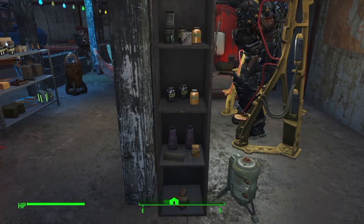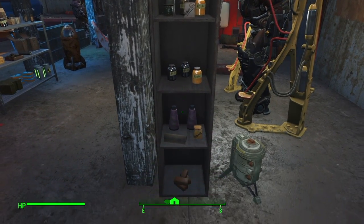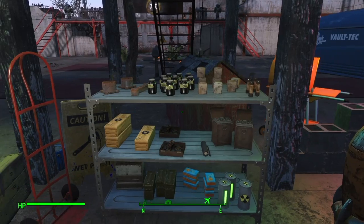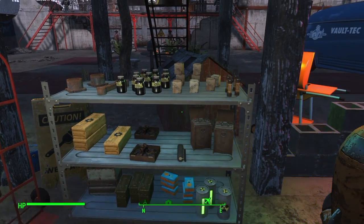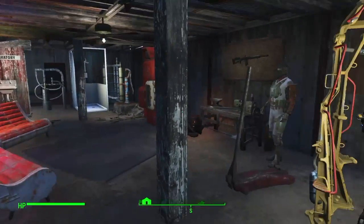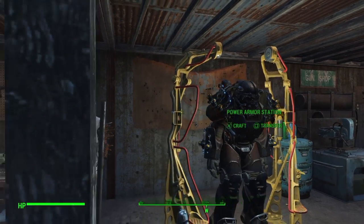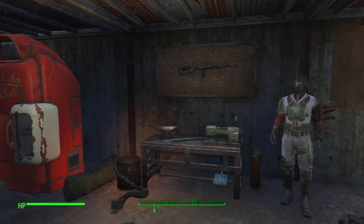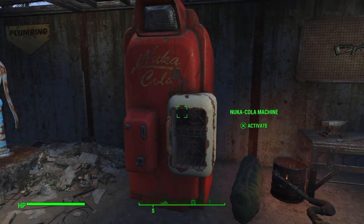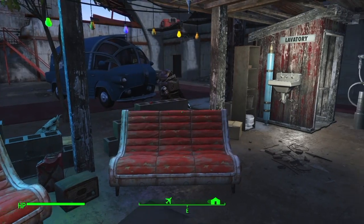Here's what I spent most of my time doing — just putting shelves in and putting all my supplies in the shelves. Takes a lot of time to do these shelves, putting one item at a time. Got my oil, springs, screws, fuses, and ammo on the bottom. The Nuka-Cola machine is the only thing I kept from the airport when I scrapped everything — scrapped everything but that.